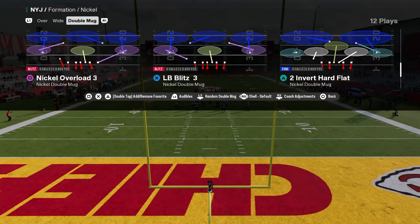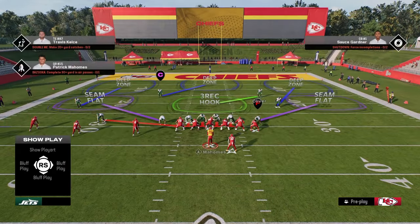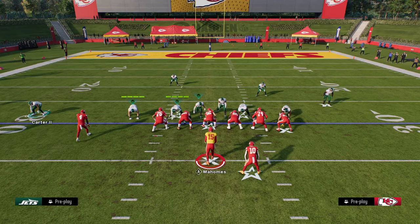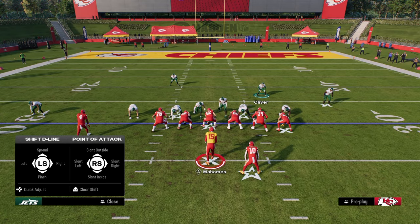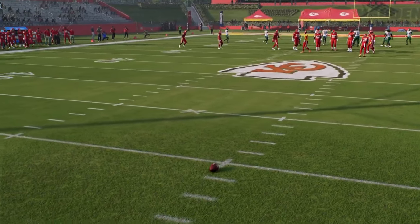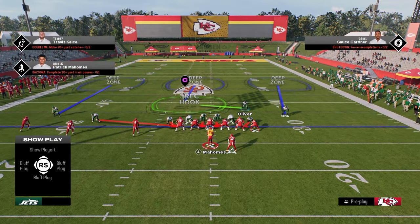Now when we come out in Nickel Dog Three Buzz, we can show blitz, and then we're going to put this safety — this slot corner — in an outside third. This is really good for defending formations like Trips. Our setup: we're going to show blitz, pinch our D-line, and slant our D-line inside. This sets up the blitz aspect and the alignment we want for the defense.